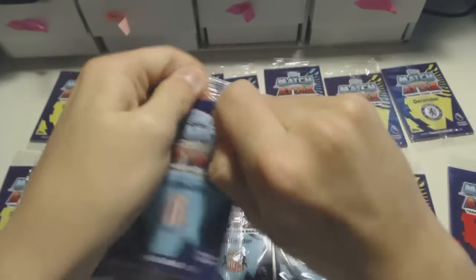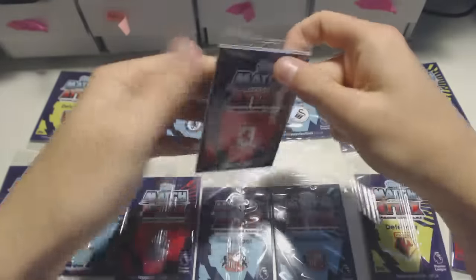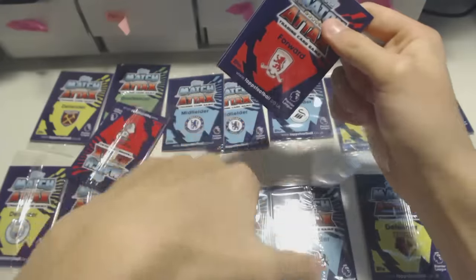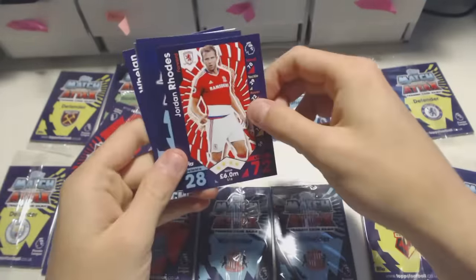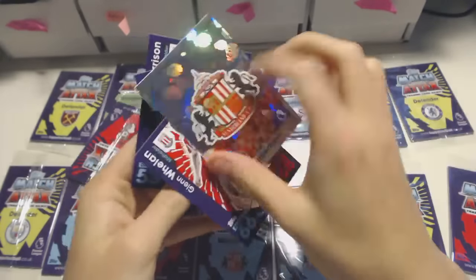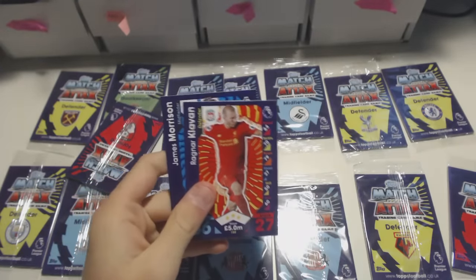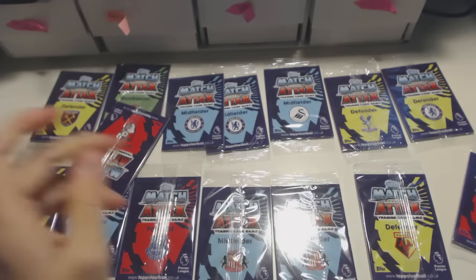Next packet. Midfielder from Stoke — Charlie Adam, anyone? And forward from Middlesbrough — it's going to be Negredo. Alvaro Negredo. Oh, Jordan Rhodes. Moving on to the next one. Sunderland badge. It's good — we're not getting the same shinies. Glenn Whelan. We've got Clavin and James Morrison.